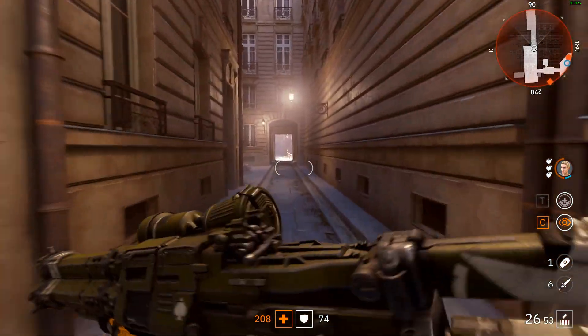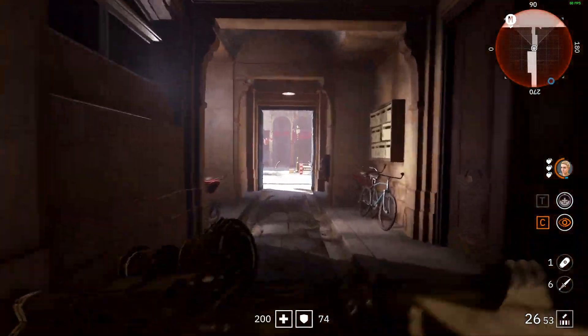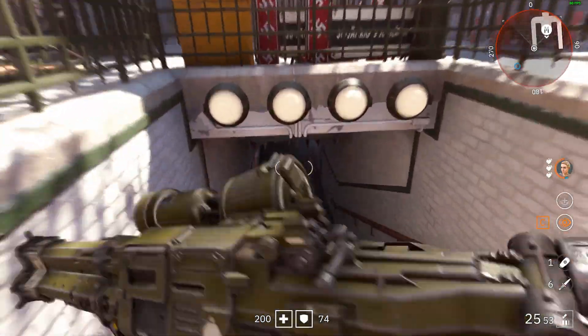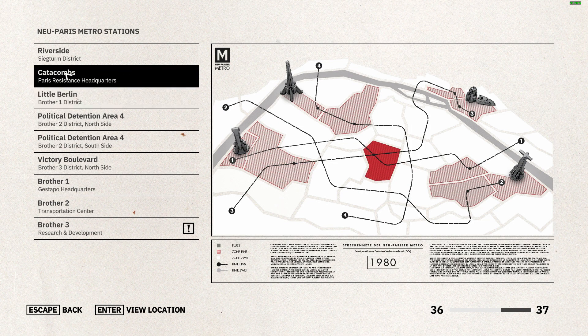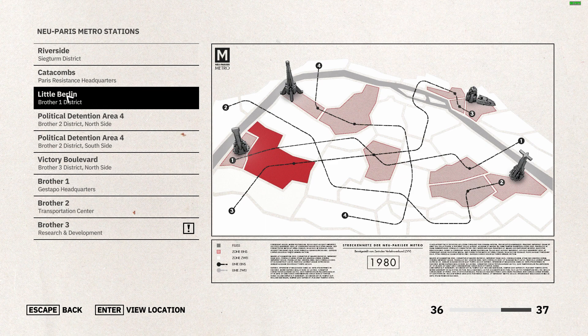Walk around, and at the end of this alley — for some people playing for the first time — there is a lock on the door. Just shoot the lock off the door and get onto the left side. Now all you have to do is get back to the catacombs, then get back to Little Berlin, and repeat this process three more times to get the achievement.